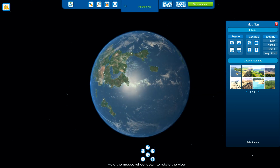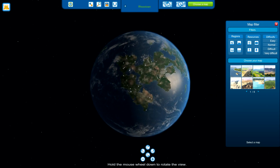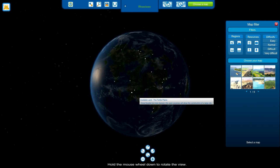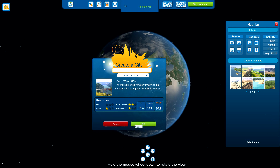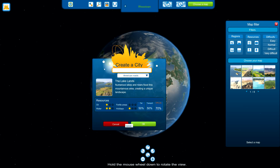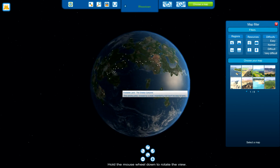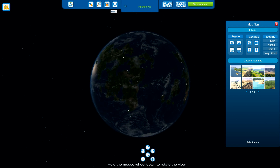You can see here that I have a little map of the world. This is what you get when you're going to start a city — you have to pick your region and what not. This obviously doesn't represent Earth, but you got many different types of regions: grassy cliffs, lake lands, mountain sites and what not. I'm going to go ahead and load a pre-existing city that I was working on, so I can explain to you guys a little better how it actually works.